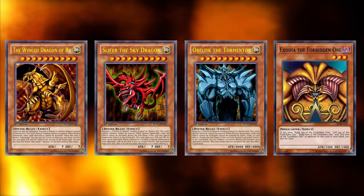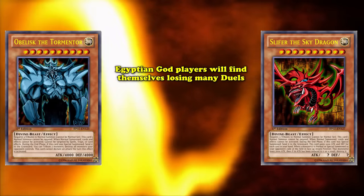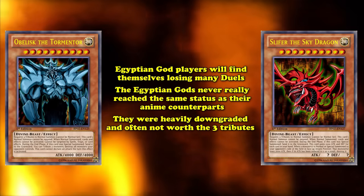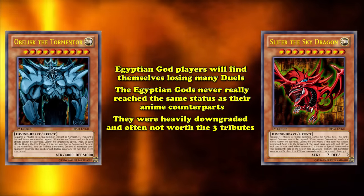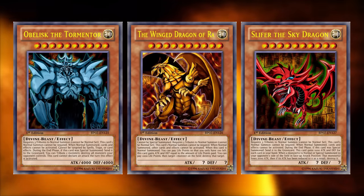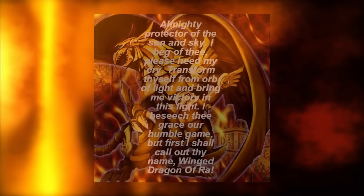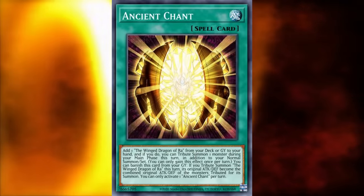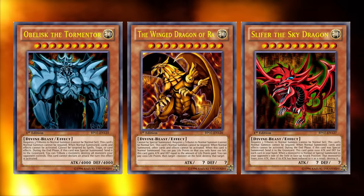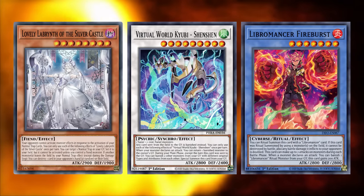Just like Exodia, people are willing to play entire decks whose sole purpose is just to try to bring out the Egyptian Gods. However, those players will often find themselves losing quite a few duels, because in the actual card game the Egyptian Gods never really reached the same status as their anime counterparts — since they were heavily downgraded and oftentimes not worth the three tributes needed to summon them. But what the Egyptian God cards represented is still a really important part of the game, and in the modern era there are a ton of different boss monsters that can show you what it feels like to bring out a god. The God cards rarely see actual play, but there's no doubt they've cemented themselves in the hearts and minds of a ton of players.